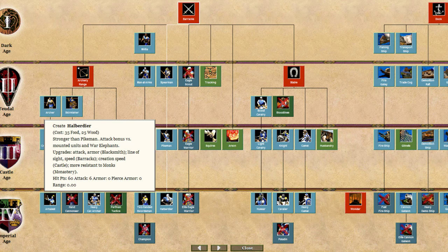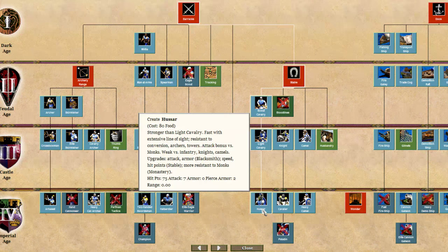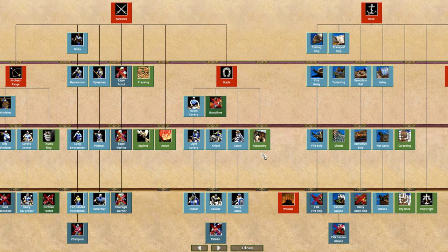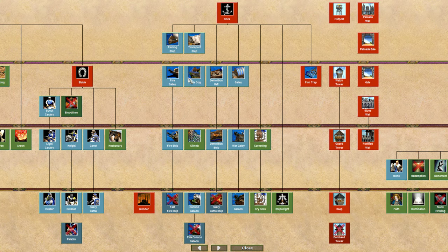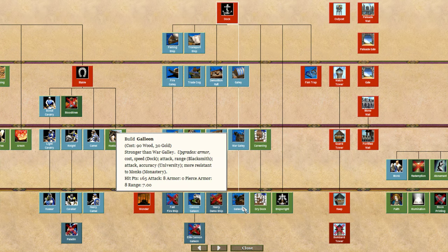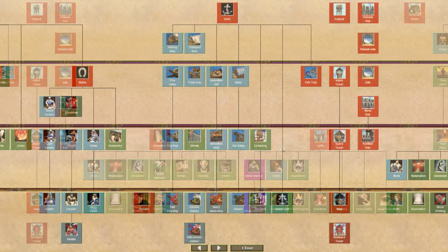From the barracks they're lacking the champion but do get halberdier. At the stable they get hussar — though no bloodlines — giving them a good variety of trash units in the late game. Their stable is otherwise lacking; they get heavy camels since they're an African civ, but no paladin. Their dock looks fine for feudal and castle age — they get galleon and shipwright — though heavy demolition ship and fast fire ship are missing. The monastery lacks block printing and redemption, though they have a good variety of other technologies.